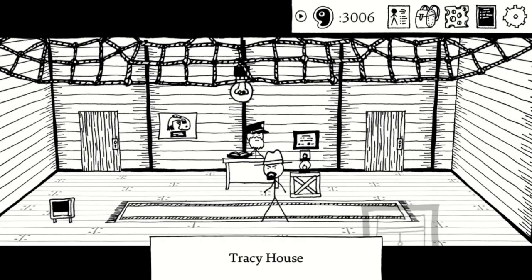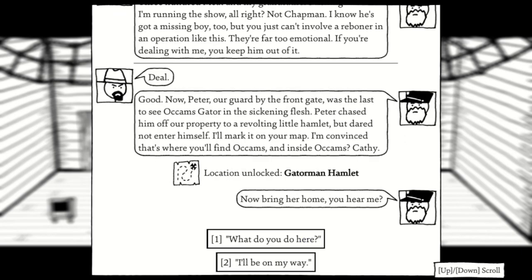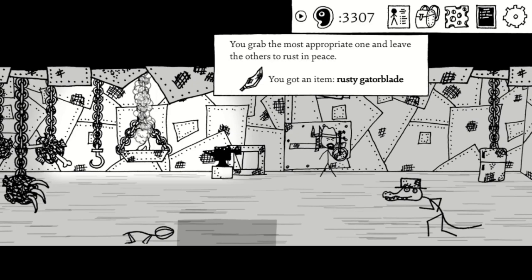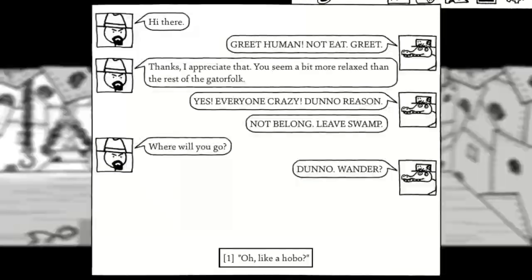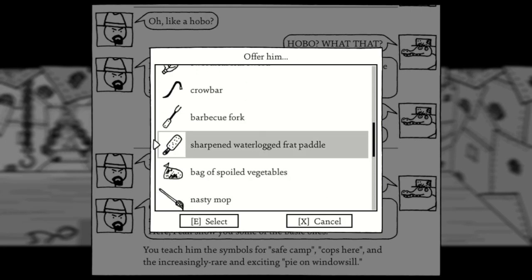The last hobo in Chapter 4 is found in Gator Man Hamlet, which you unlock by talking to one of the leaders of the Largemouth Bass Company. Inside the second house, we can find a peaceful-looking gator man who wants to become a hobo. In order to make the journey, he needs a weapon strong enough to protect him. Slap a sharpening stone onto something decent and it'll probably work.